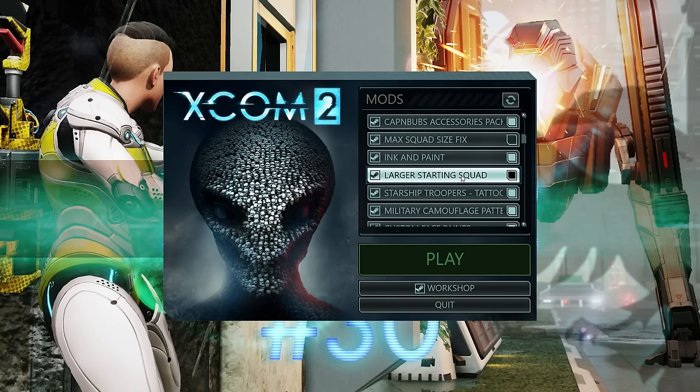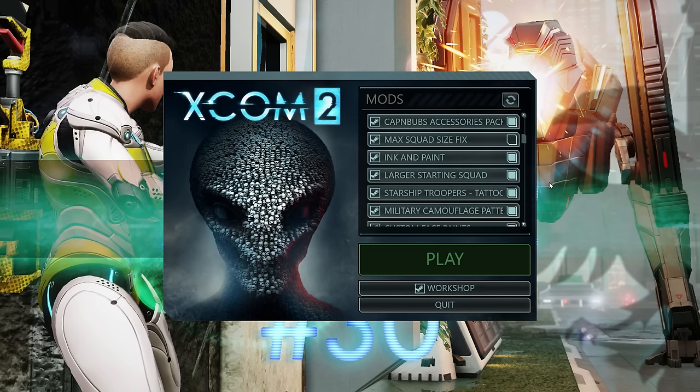Larger Starting Squad basically allows you to start with six soldiers, upgradable to eight with squad size upgrades. This is going to be really cool — I like the ability to have a larger squad. We'll make it fair by giving the aliens more aliens, but it should be fun to take more people on a mission.